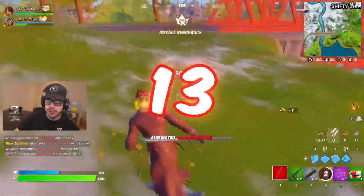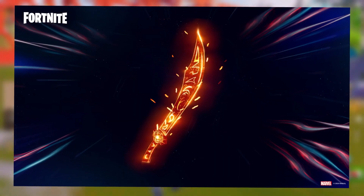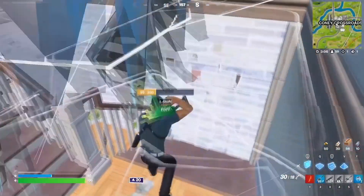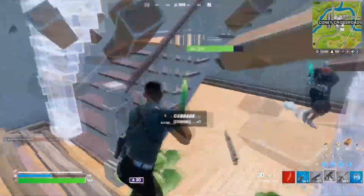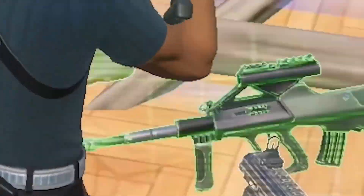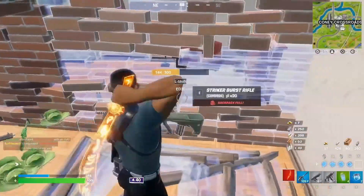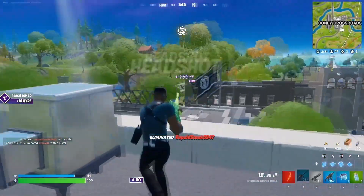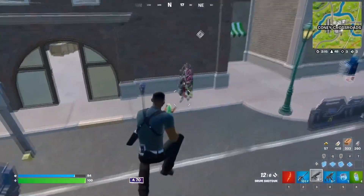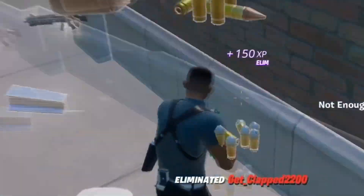Let's talk about a Battle Pass pickaxe — the Spellwork Scimitar. Now we don't really see too many Battle Pass pickaxes staying popular in Fortnite for too long, but I feel like the Spellwork Scimitar is the exception to that rule. It was added back with the Doctor Strange skin in Chapter 3 Season 2. A lot of people have been using this in Season 3 because of how unique it is, and I feel like it will stay popular for at least the rest of the season.